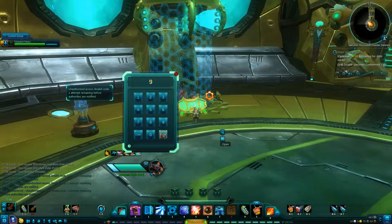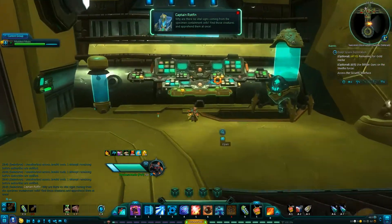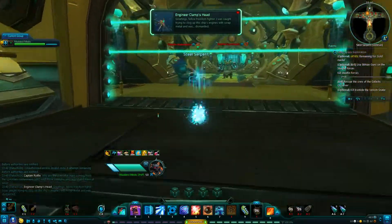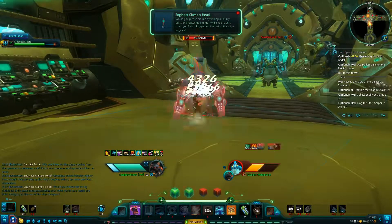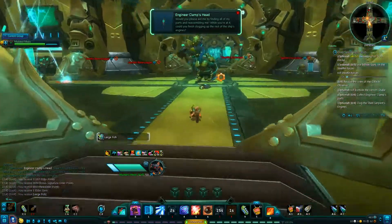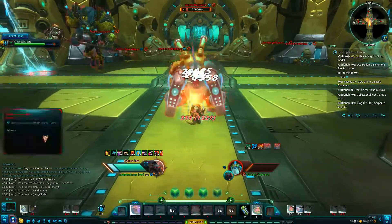As I pointed out in the normal version of this video, if you want to get the numbers to let these guys out instead of killing them, put your mouse over the panel and it'll tell you the access code — for example, 35926. There's also a lore book just to your left that gives you the access keys for each cell. Whether you let them out nicely or blow them up, just access them all.